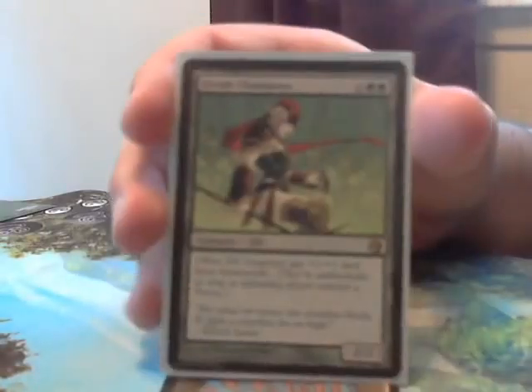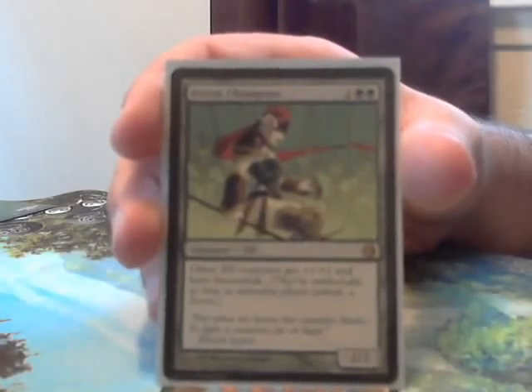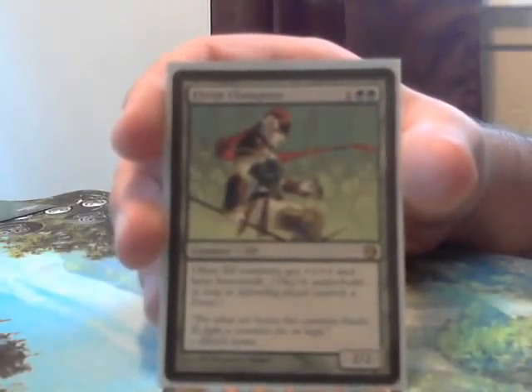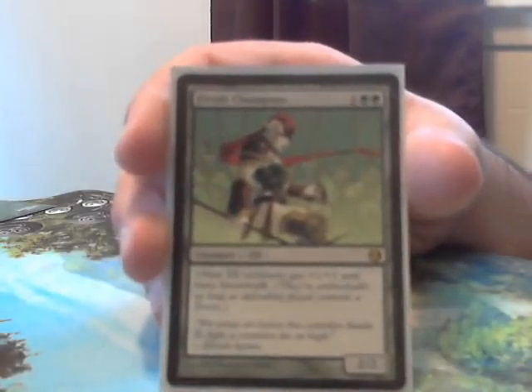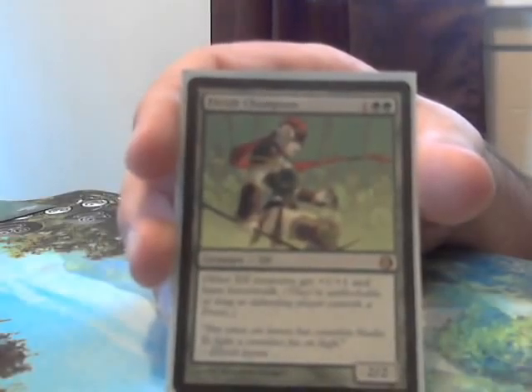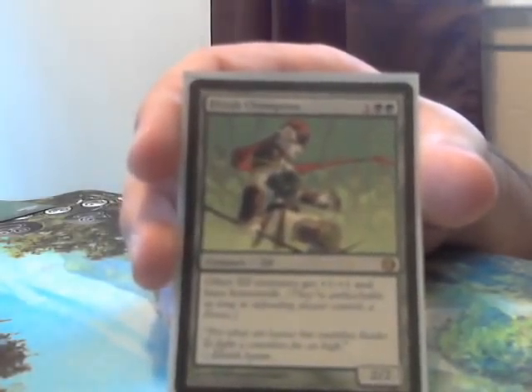Now we have another old favorite with a newer printing — Elvish Champion. She is 3 for a 2/2, but other elf creatures get plus 1 plus 1 and have forest walk. This is really sweet, especially because a lot of people love playing green in commander, which means they're typically going to have a forest, and she lets you attack them unblocked.